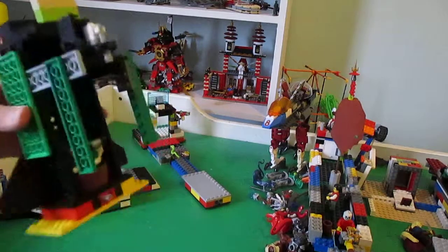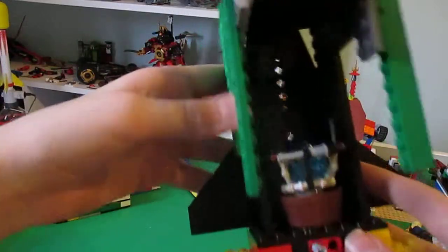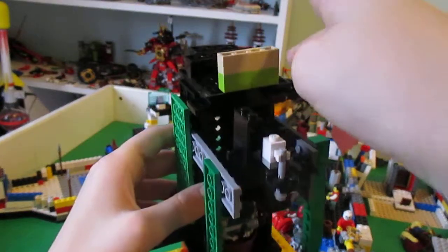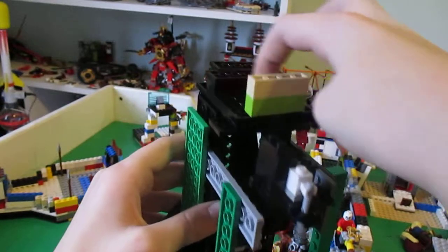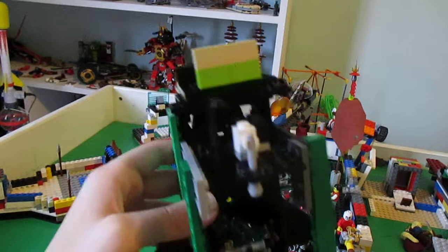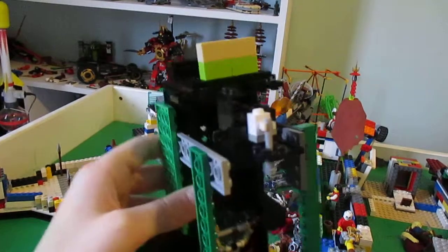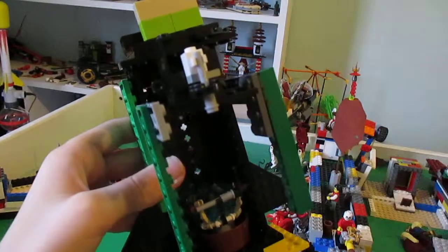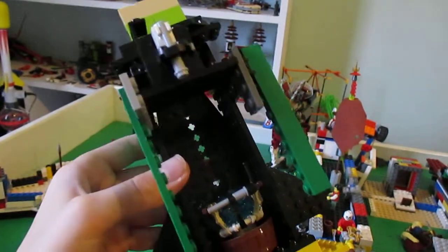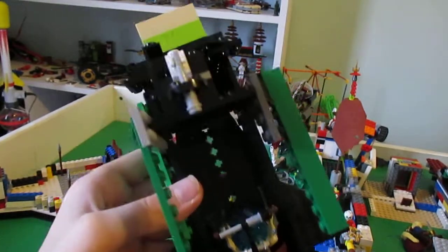Here we have the final thing - the main part - the little cavern piece. The Spider King would go up here but he can't connect anything since there's no rods and there's no studs. And here you can put a person there - it's like he's hanging out of a web.